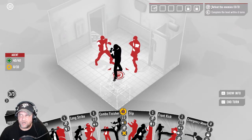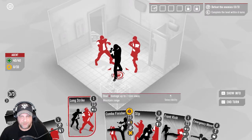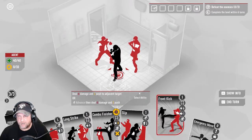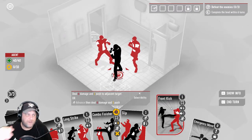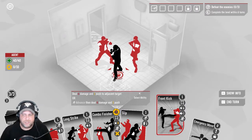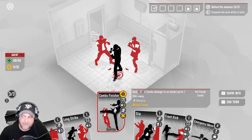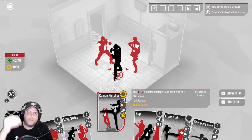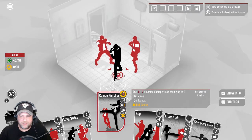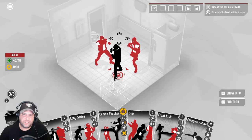If you defeat all three enemies you get another card you can put in your deck. If you complete them within six turns you get some money. We have three to spend. There's a range for each card — the front kick has a range of one to two cells. The combo finisher has a three here indicating you've got to have combinations of other attacks before you can play it. You can also yeet somebody out if you push them through a doorway — they will die.